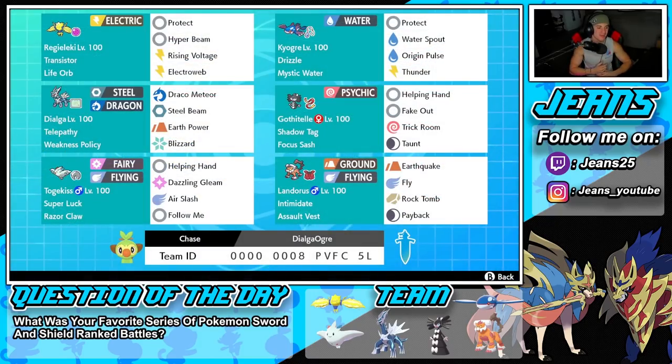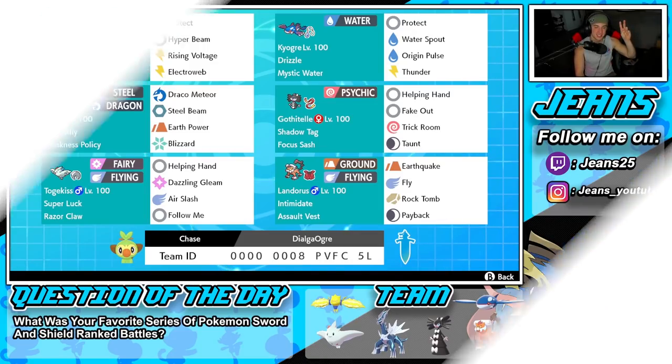Chalk this video up as another winning record — let's get it! We went two and one for today's video. First battle was close, got Dynamax Regieleki rolling but lost by a couple of HP. Battle two we showed up — got the Dialga and Gothitelle Trick Room combo and Dynamax Dialga steamrolled our opponents. That's going to be it for today's video. If you enjoyed the content, smash that like button, click the big red subscribe button, stay positive every day, and I'll catch you all in the next one. Peace out!